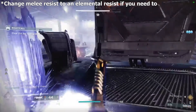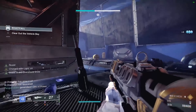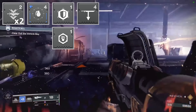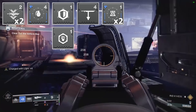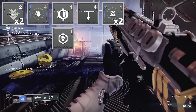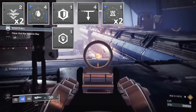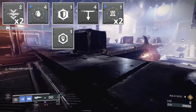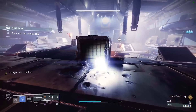On the leg, put on the sword scavenger for more ammo per brick pickup. Finally, on the class item, use double utility kickstart to get barricade energy when it's used. With two utility kickstarts, you will get the barricade back in about 12 seconds, meaning that you will always have at least one barricade on the field. If you decide to play defensively, the barricade has you covered.